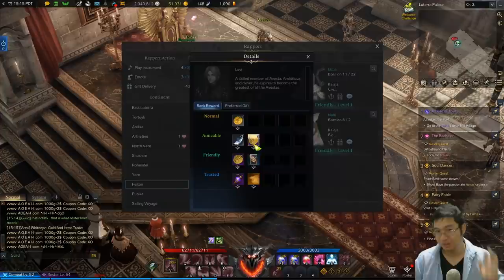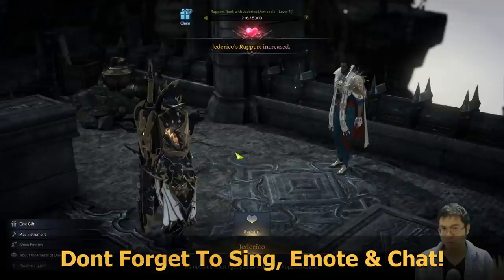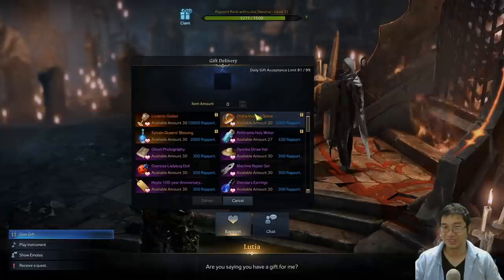Unfortunately, I didn't unlock the final NPC's quest — I couldn't find it so I didn't get him. But if you do get him, you can get about 800 gold in about 10 minutes as well: 300 instant gold and 500 Friendly rapport gold.